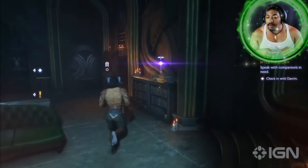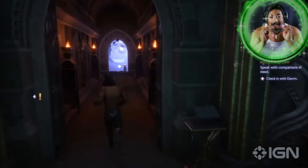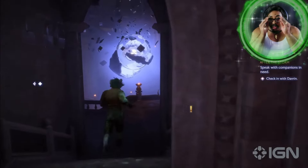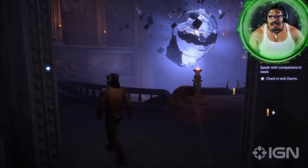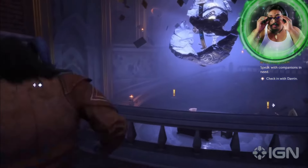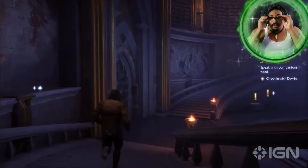Hey all, so today we're gonna be helping out one of our companions, Davrin. This is our personal arc to rescue the Griffins, long thought extinct. We're gonna take a quick journey through the Lighthouse — your base of operations — we're gonna head into the Crossroads and make our way to the dark swamps of Hossberg Wetlands.